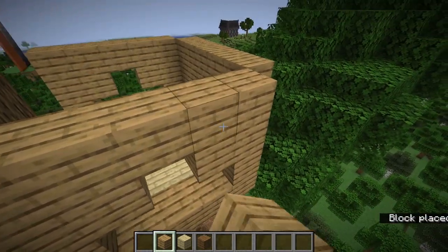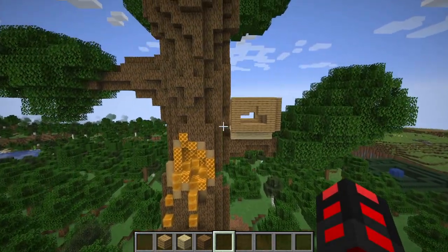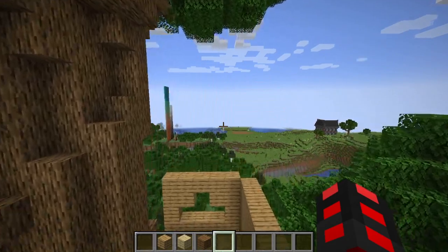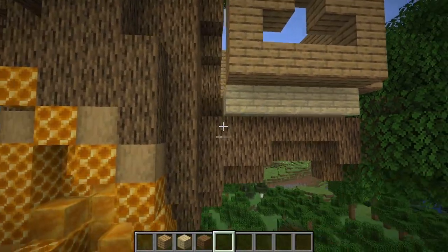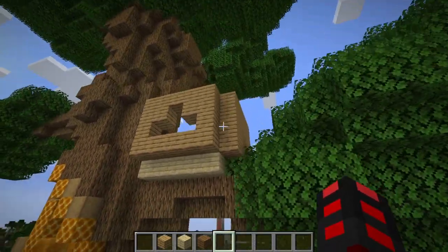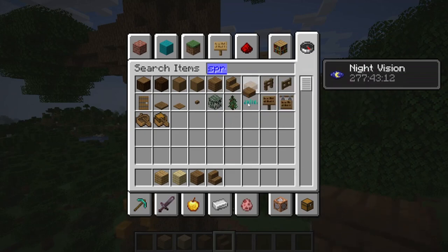Once you have all this in place, add in your basic utilities: more crafting tables, furnaces, beds, a few chests here and there. Then we'll have to go and smooth up the bottom and the sides with extra spruce — get all your spruce-related blocks ready.